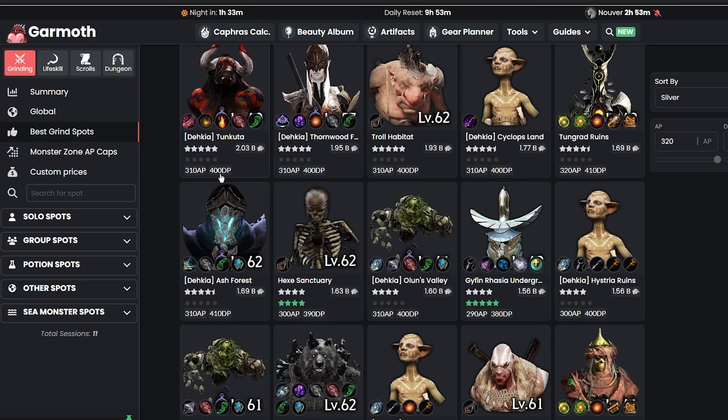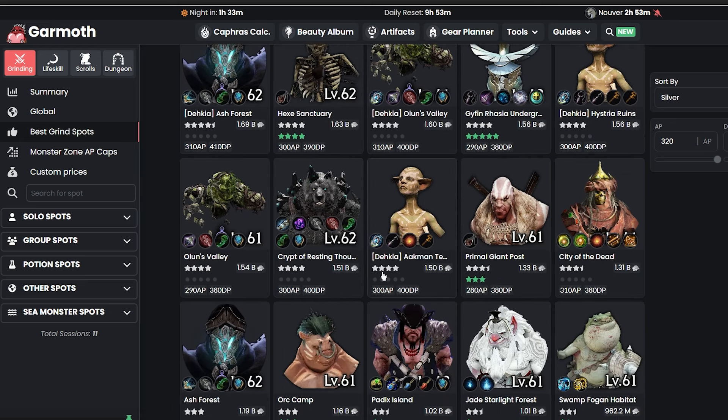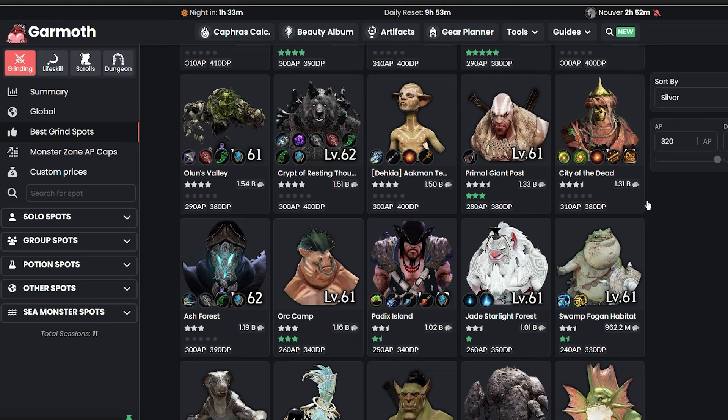If you can see over here, they have 400 DPS and 390 DPS, and they're very high requirements to get up there. However, if you keep scrolling down, the best one I can see would be 260 AP and 340 DP at Red Horse right here. You can make about 1.2 bill every one hour, so this is going to be my location for the most efficient silver grinding.